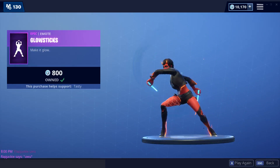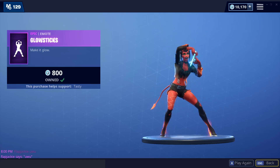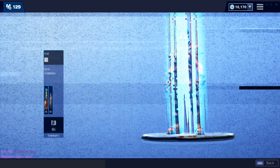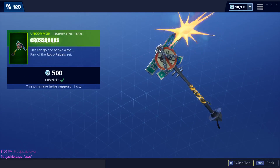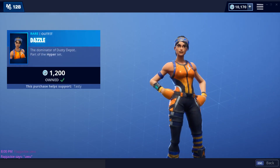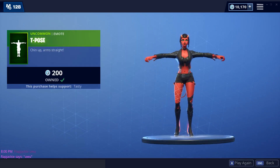Glow 6 emote. Ruckus is back — very weird to see him without Mayhem, but that's okay. Crossroads. Dazzle is back again — not a bad skin. Flying Carp Glider.